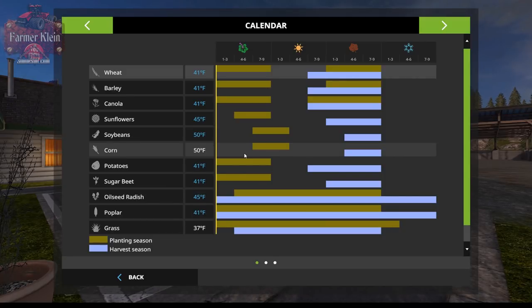If a crop name is white, we can go ahead and plant it — it's not too cold. If it's blue, think of it as too cold; we probably shouldn't be planting those. This chart shows planting time, and blue indicates harvest time. We're in default Seasons with no GEOs enabled. You can see we can plant wheat, barley, and canola as early as day one of spring. Sunflowers cannot be planted until mid-spring — do it earlier and they'll wither and die.